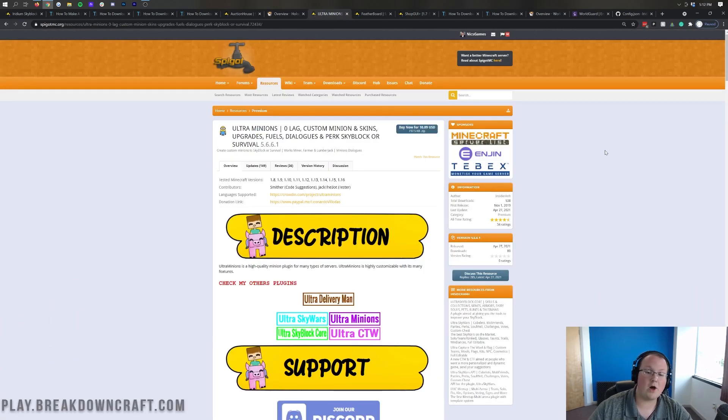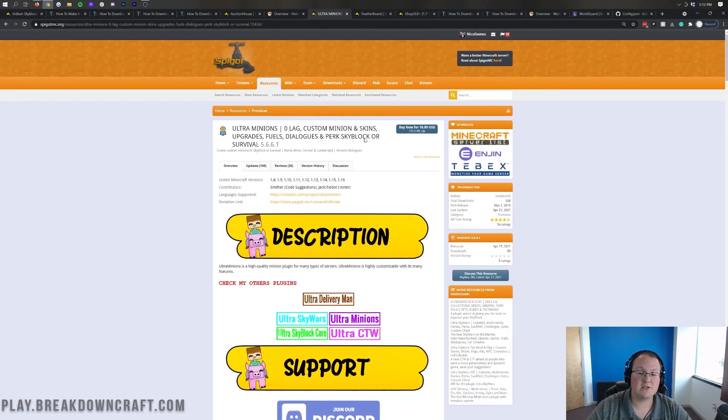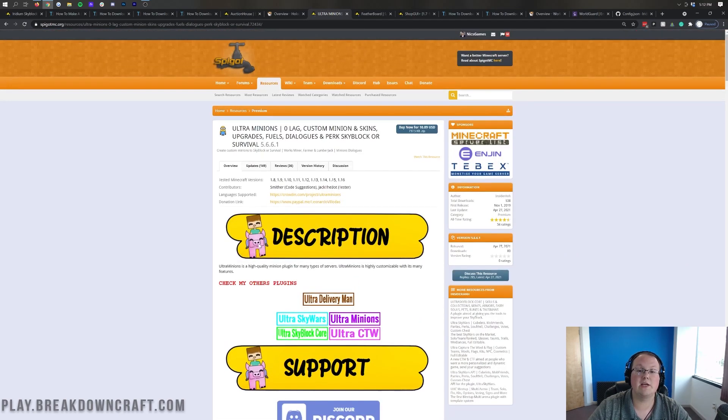Minions are a big thing in Skyblock. Ultra Minions is one that comes highly recommended to me, though it's not one I've personally used. Ultra Minions is a great zero-lag custom minion plugin giving you a bunch of different minion options, so go through the wiki and set up your minions. The most important thing is it is very up to date, and they also have a Discord where you can get help. It does seem very much worth the price.